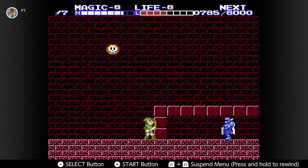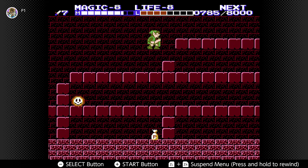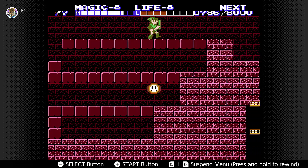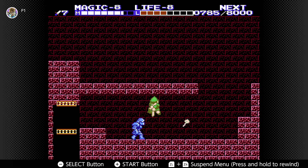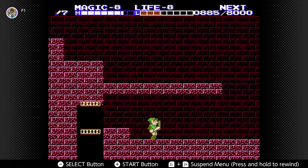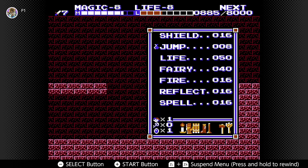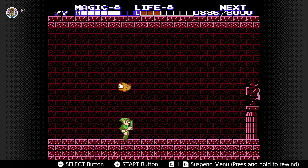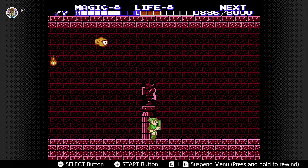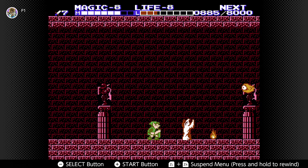Of course we have another blue iron knuckle here. If you don't need the points, I wouldn't even bother with them — I do skip over a lot of enemies. I do take on this doom knocker because when we make our loop through the palace we'll come back up that elevator, and if you don't kill him he'll still be there. One of the good things about Zelda 2 is that once you kill enemies they don't respawn as long as you don't leave the palace.